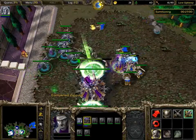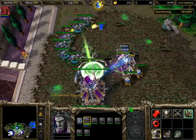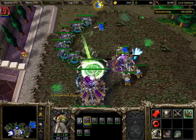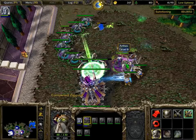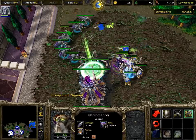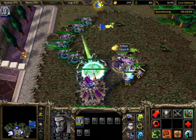The right blue base likes to send things like knights, footmen, and riflemen. Later on they'll start using things like mortar teams, sorceresses, and priests.